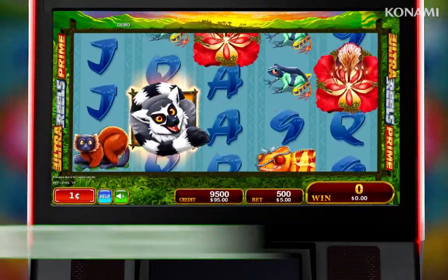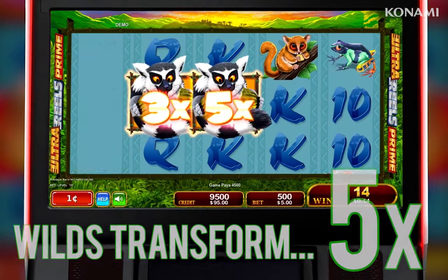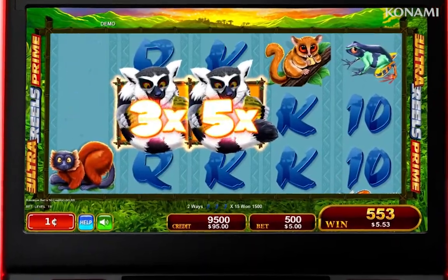Throughout gameplay, all wild lemur symbols transform into two times, three times, or five times wild multipliers when part of a winning combination.